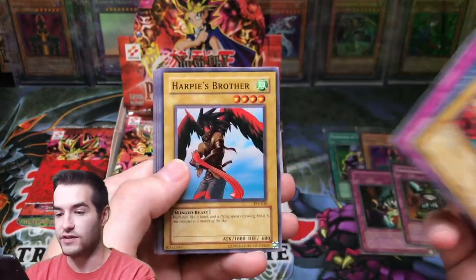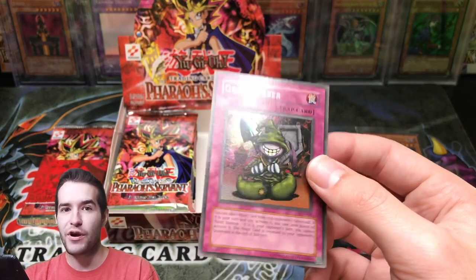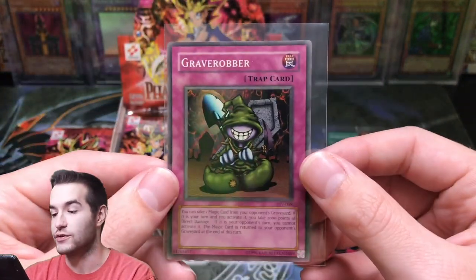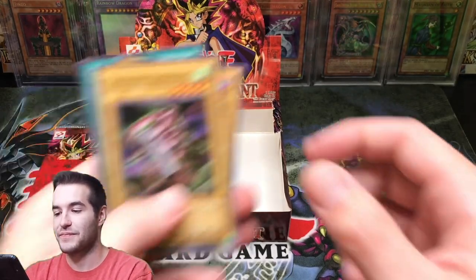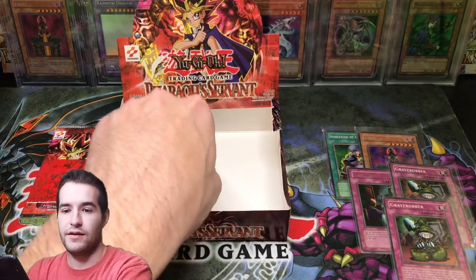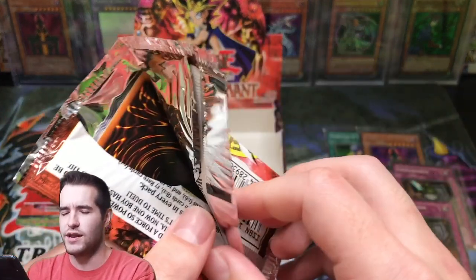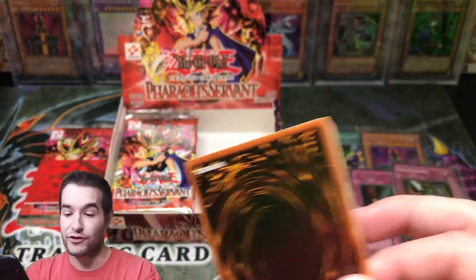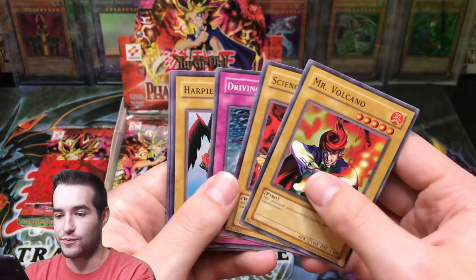Science Soldier, Driving Snow, another Harpy's Pet Brother. What?! Another Grave Robber — is that a sign that there's two Jinzos? We got back-to-back Grave Robber, that's really weird. But not unheard of — I have pulled doubles in my booster boxes. I opened an LOB Unlimited Box and got two Maneater Bugs, and in my first edition box I got two Polymerizations. So getting the double supers is pretty common.